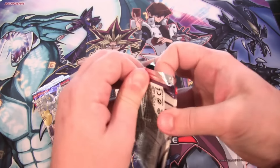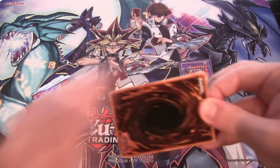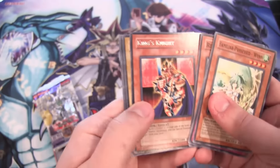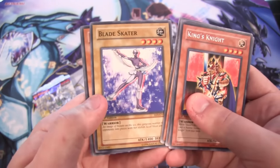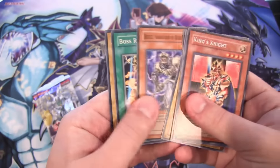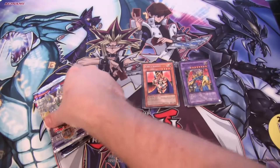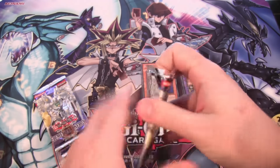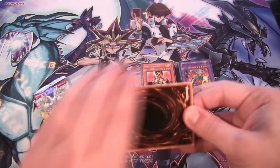Let's see what we get out of our next pack — already starting out with a holo. Mainly looking for Elemental Heroes, so maybe we can at least get one. We have King's Knight — I remember being happy when they finally printed this. Blade Skater goes for part of Alexis's Fusion Monster. And some of the Dark Worlds as well. I always forget about them being in Elemental Energy — it seems kind of out of place, one of those you don't really remember being from this set.